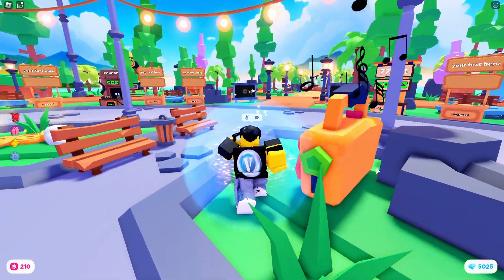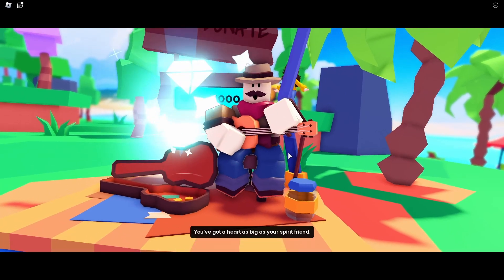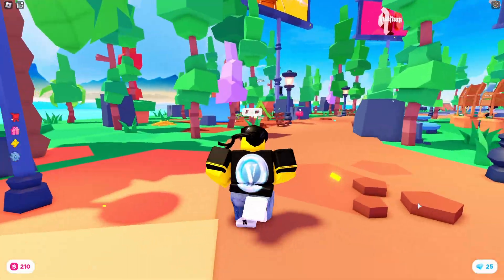Yeah, there we go. I should have done that to begin with. Anyways, you want to head back to Carlos, go to the sky, donate to him, and boom. Once you've done that, you should get the badge and that's that. That's one badge down.